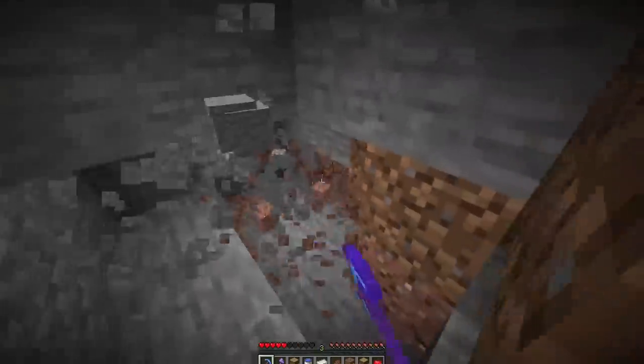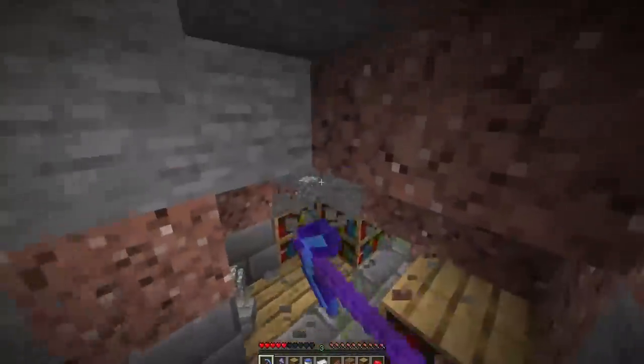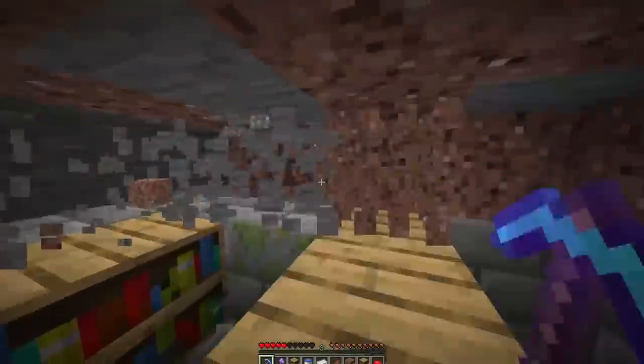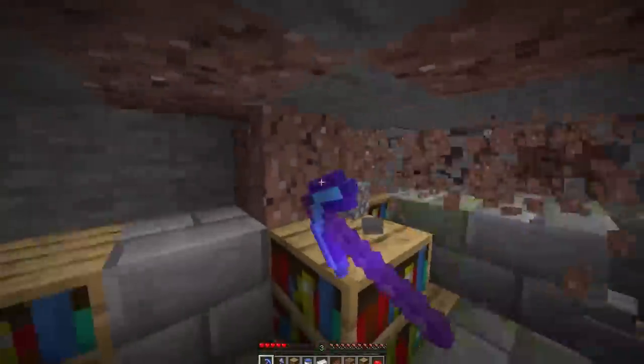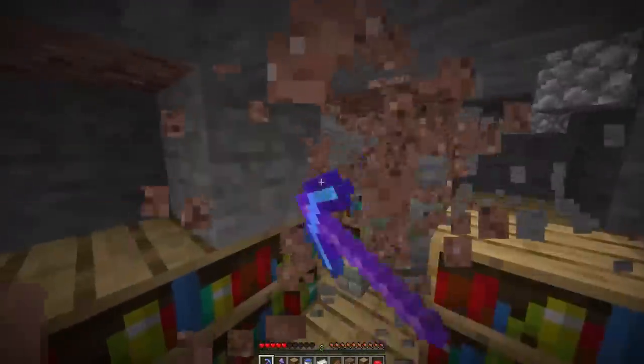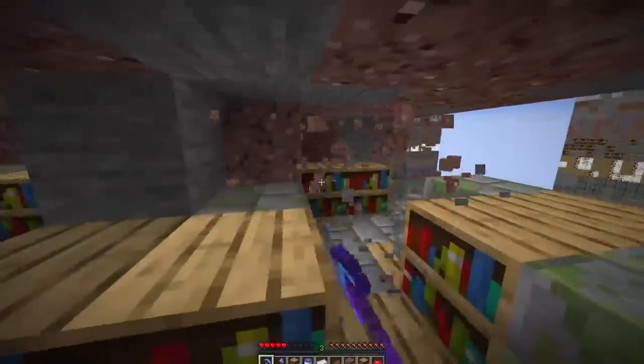It's gonna be so nice when we get down there. We're at the books layer right now — this is important. I'm just gonna carve this area out because we want to take as many bookshelves as we can. We're gonna have enough levels eventually to get level 30 enchants, so we need to get stacked. We need thorns armor, a fire sword, everything. We gotta bless this right now.